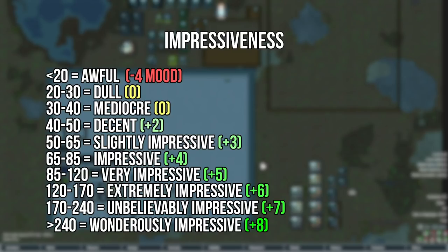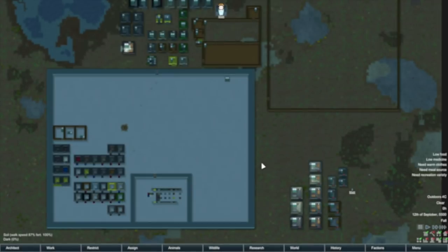To get to wondrously impressive is extraordinarily difficult, but you can do it — it just requires a little bit of luck. For the purposes of this video, I'm going to be aiming mostly for rooms that are dull, mediocre, and maybe just decent and slightly impressive, because much past that it either requires so much work that it's simply not worth it for the moodlet, or there are so many variables — different qualities of art, different materials the art is made out of, different craftsmanship in furniture — that it would take me a year to cover.